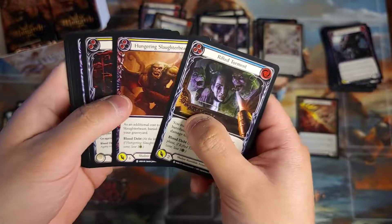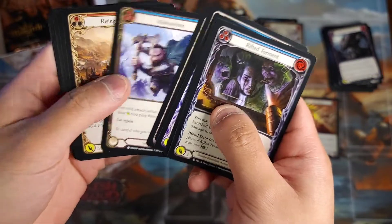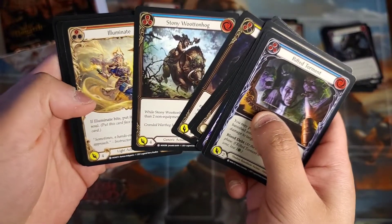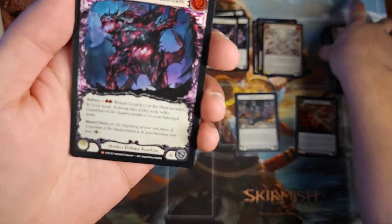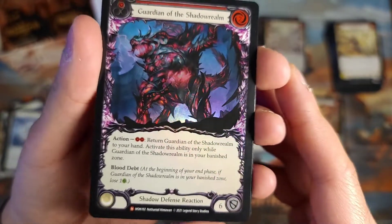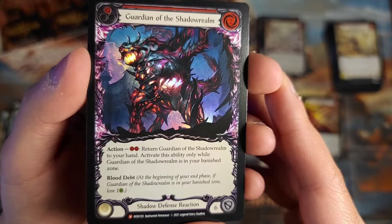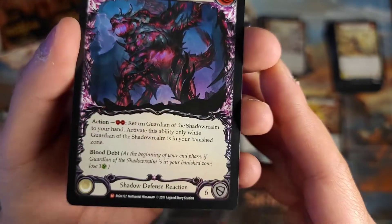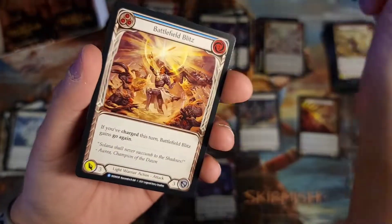Rip Torment, Hungering Slaughter Beast, Seeds of Agony, Spears of Surreality, Engulfing Light, Herald of Tenacity, Minnowism, Rising Solitaire, Rally the Rear Guard, Study Stony, Walton Hinge, Halo of Illuminate. And what is that foil? Foil majestic — Guardian of the Shadow Realm! Oh, that's the shadow reaction — that's a really good card. Return shadow to your hand, activate only while Guardian is in your banished zone, costs two, blocks for six. Gnarly!